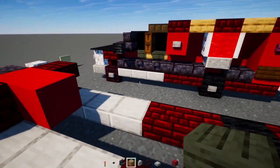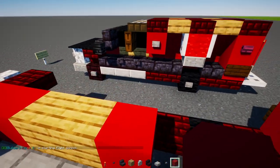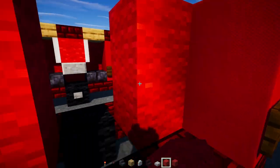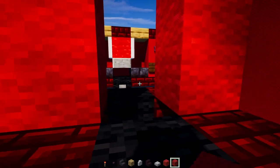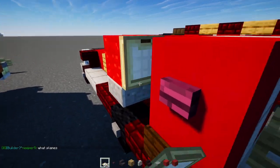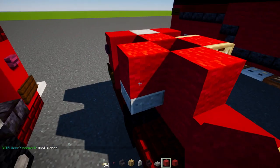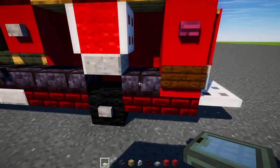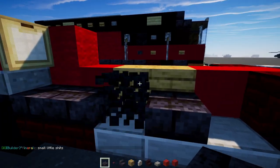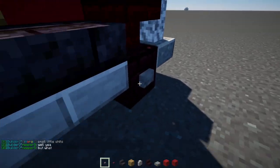Add oak planks two blocks long, then red concrete, then red wool two blocks tall — skip a block — red wool two blocks tall again. In the middle, red concrete, then a polished andesite slab, red wool on top, and birch trap doors on either side — close them up. Do the same on the other side and close up those trap doors. At the bottom, polished blackstone brick slabs go all the way across to the front. Also, add a stone button in the corner for the wheel.